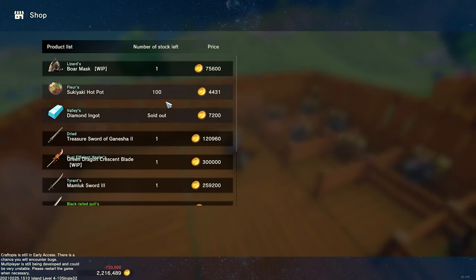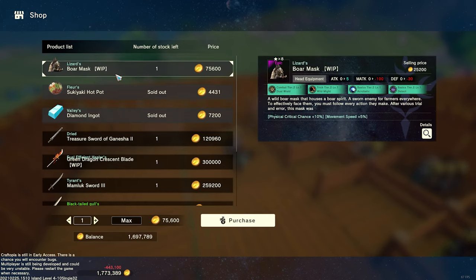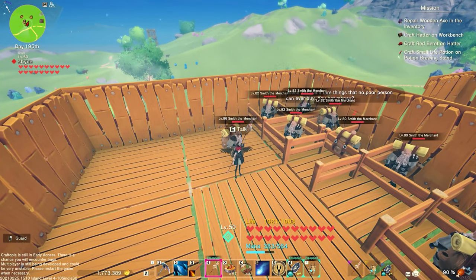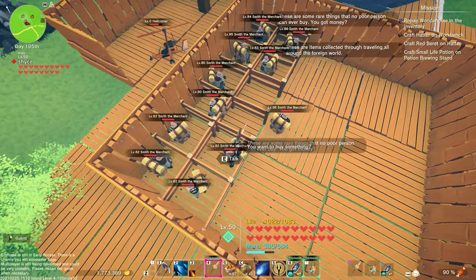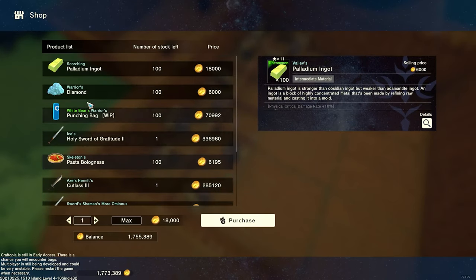I'm going to buy these diamonds because I want them, and the hot pots — good useful things. They also sell boar masks and fox masks on this island. Just know that it does depend on the island level. If I go to all these merchants here you'll see basically the same stuff — some palladium because it is island level 4.